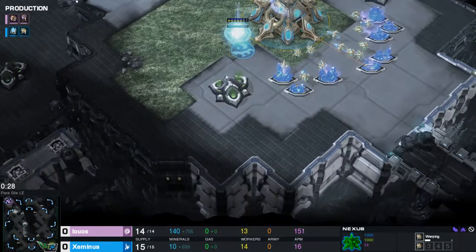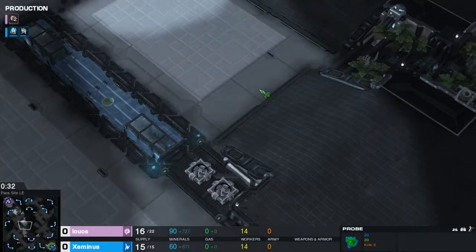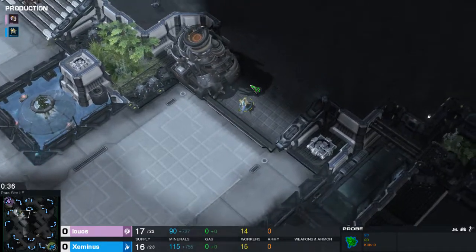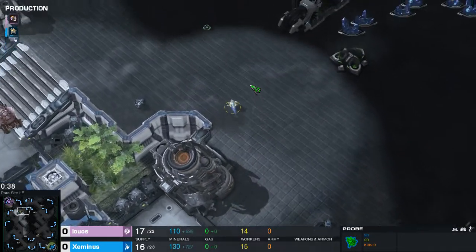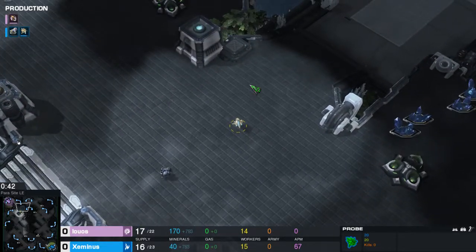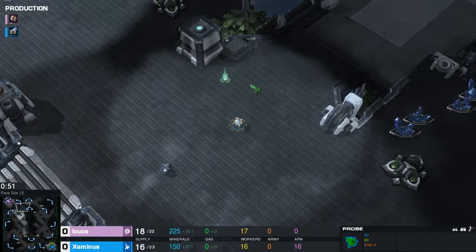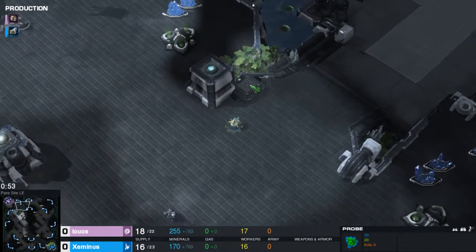Now, the probe is on its way home - it's all good. Again, we're seeing this really, really early probe come across the map, and I think we're going to see something cheesy again, because why not? It worked last time. The forge is building at home, so I think we're going to see cannons again.